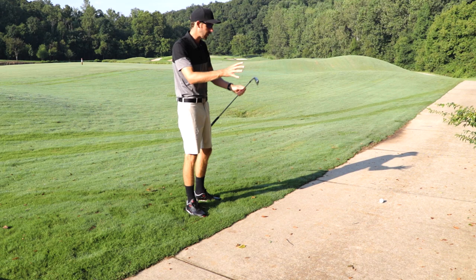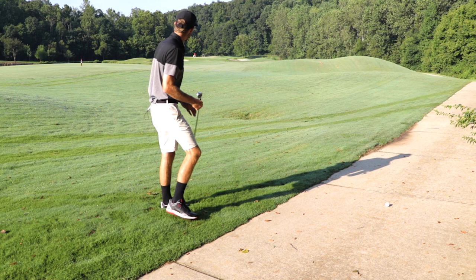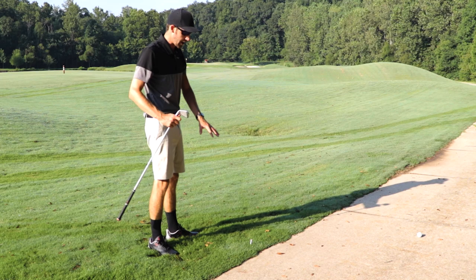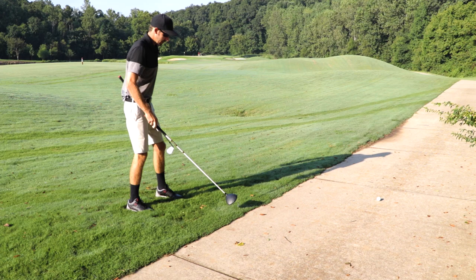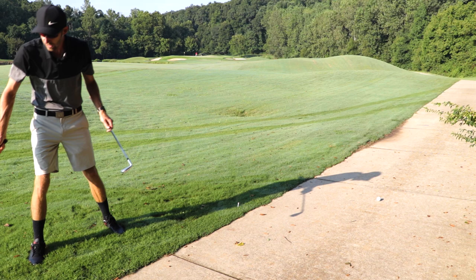Our ball is in play and on the cart path. Under Rule 16.1, we find the nearest point of relief by simulating taking our next shot as if the cart path wasn't there. I put a tee down at the point where there would be no interference from the cart path — that becomes my nearest point of relief. From that point we get a one club length relief area, measured with the longest club in our bag that's not our putter, which for most of us is the driver.